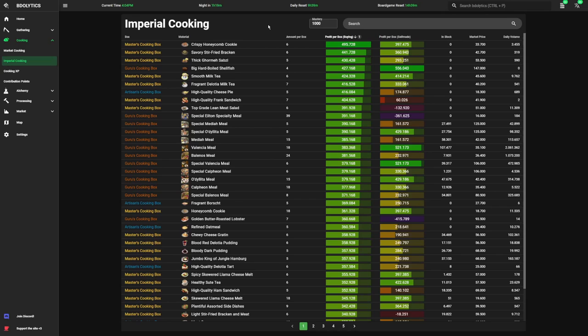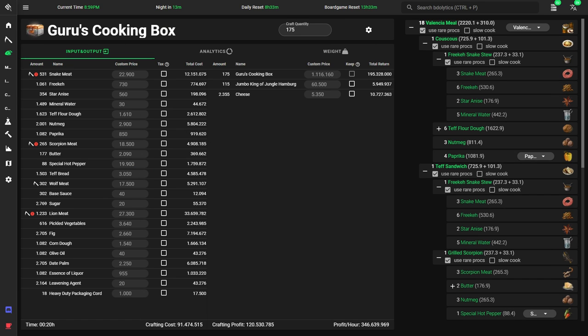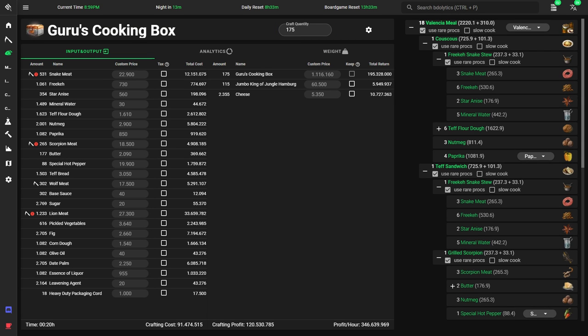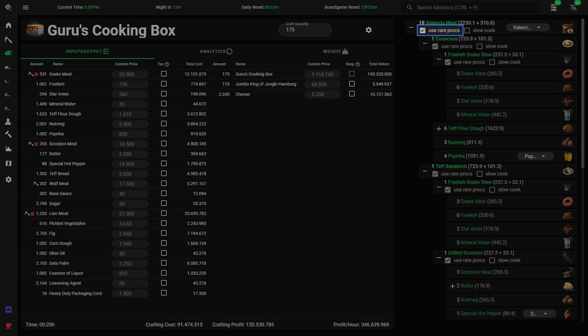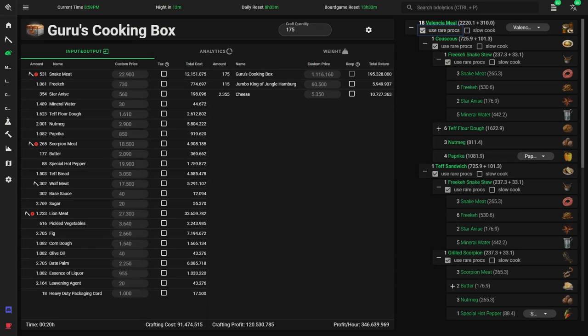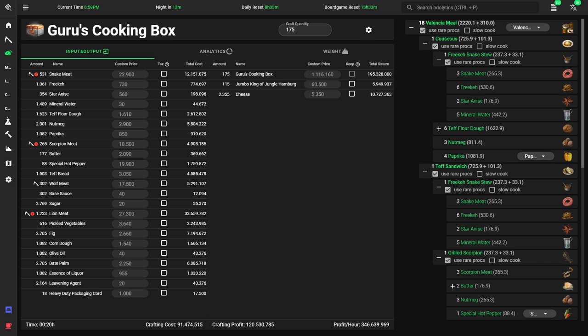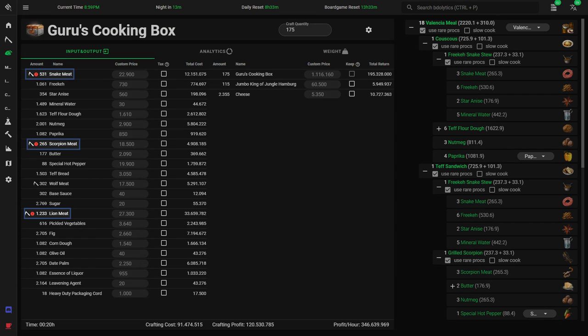Now that we've sorted out Master boxes and below, let's move on to Guru boxes. There's a whopping 17 Guru boxes to pick from, but which one should you choose? Let's head over to the detailed recipe view of the Guru box. Here, we can select a meal in the top right corner, punch in the number of boxes, and Videolytics tells us the materials needed. And don't forget to click the Use Rare Pack button if you also box the special meals — special meals count as three regular meals for packing, so we definitely want to use them.